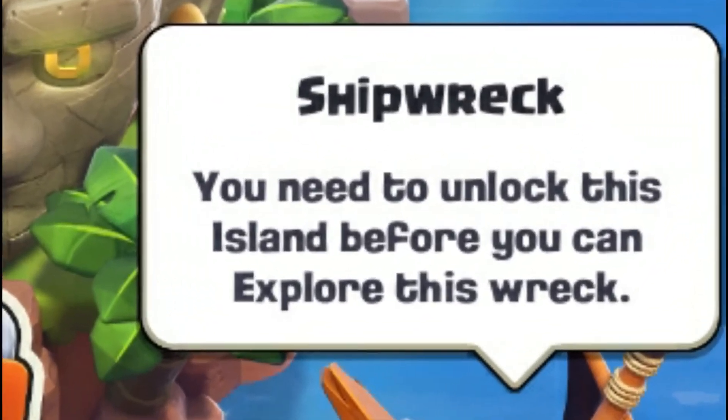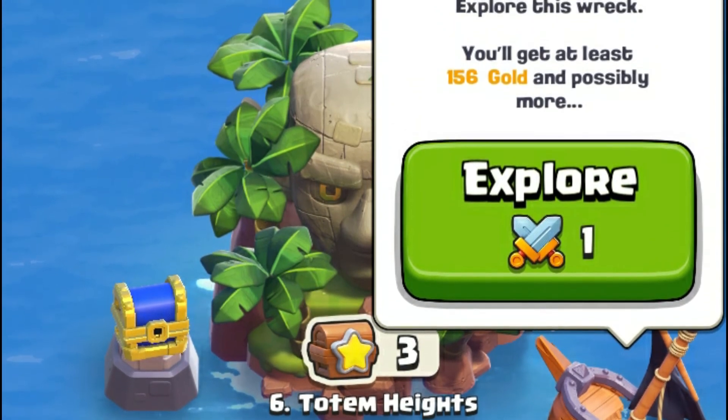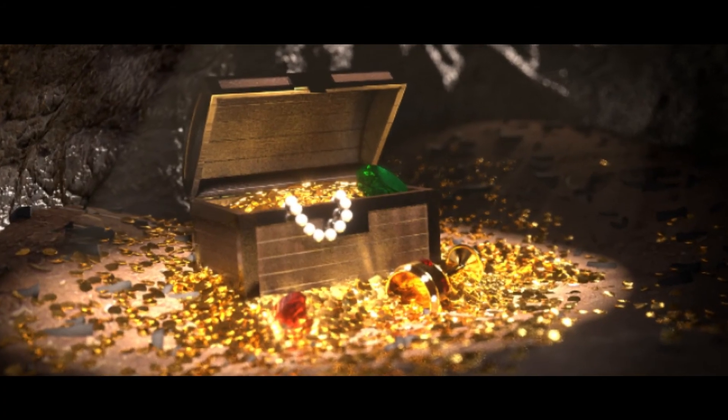Fact number 6: shipwrecks are the newest feature in the game. You need to use quest energy to explore them, but you can earn gold or even something more interesting after exploring them. At the time of recording, I'm very close to exploring my first ever shipwreck and I'm very excited to see what I'll get.